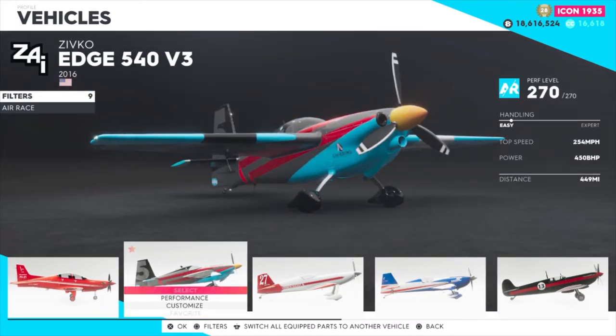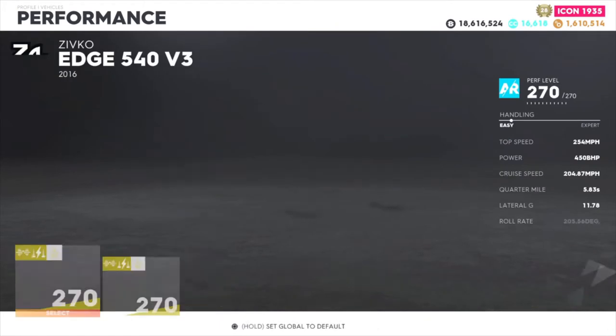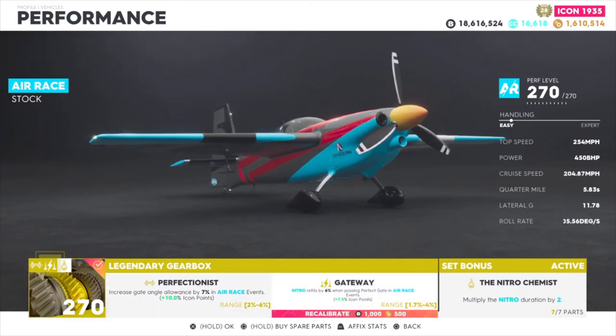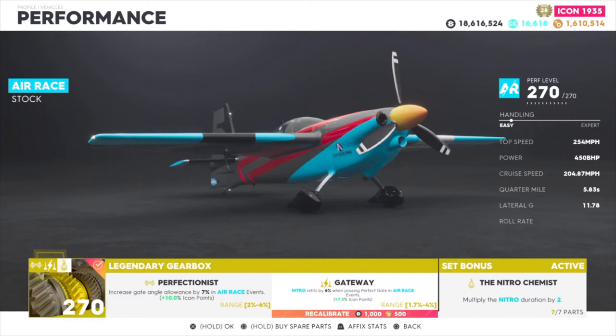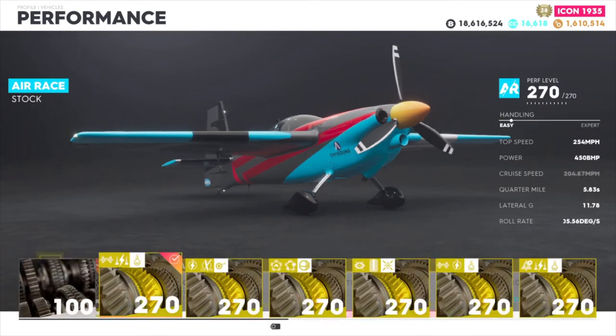So what makes the Edge my favorite? I'll get back into that in a minute with a little race I'm doing in New York. I am running a Chemist set with Getaway and Perfectionist. These are the best parts to run on these planes. Perfectionist increases gate angle allowance by seven percent, which means you have a better chance of completing that gate and getting that minus-one on your time. The nitrous refills by six percent when passing through a gate. With the Chemist set mine are a little better, but even a four and six percent is absolutely amazing — you can hit nitrous constantly and literally don't run out.